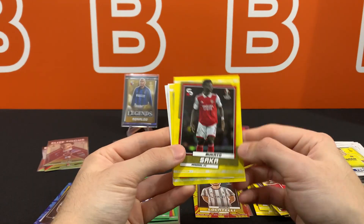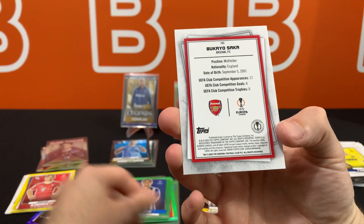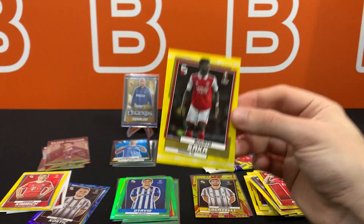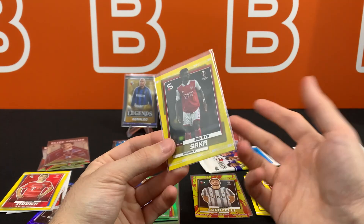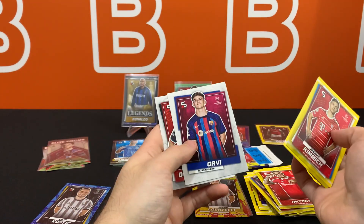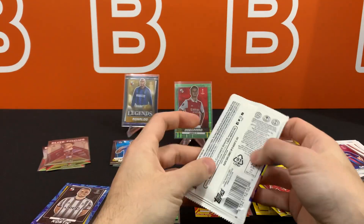There is Saka, and this is a variation I believe — the regular pictures would be kind of a studio shot, but this is numbered 440, so this is a variation. You can get these in purple out of 99, so they're not too crazy rare but not too crazy common. There's Gavi — funny picture there. Last pack, and I highly doubt we're going to get an autograph.